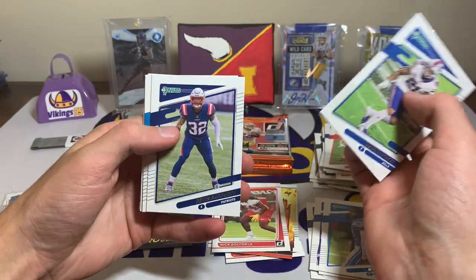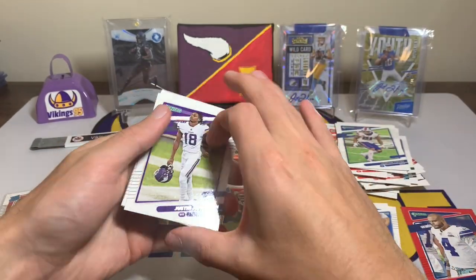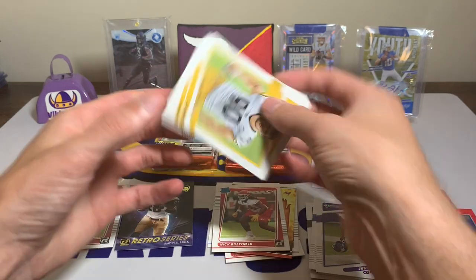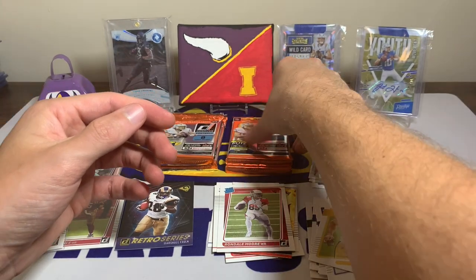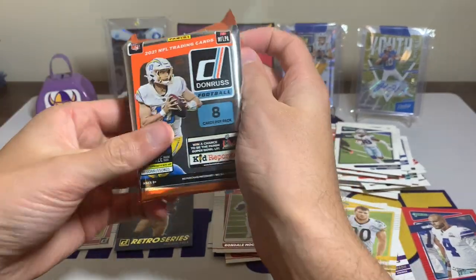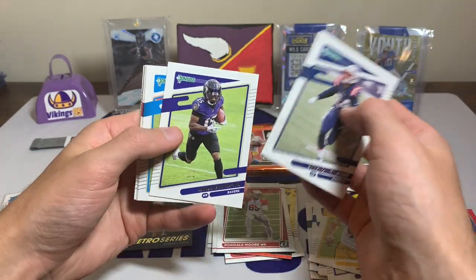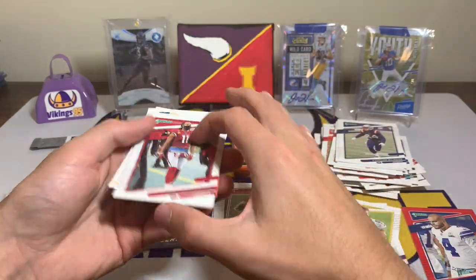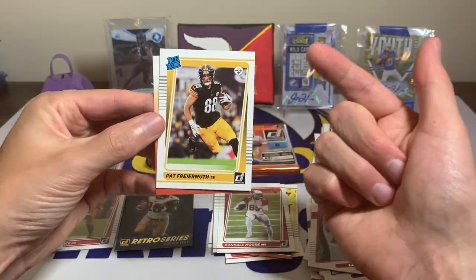Jordan Poyer, Devin McCourty, Robbie Anderson, Leonard Floyd. Justin Jefferson with the variation, CeeDee Lamb, TJ Watt with the variation, and then a Rondell Moore rated rookie of the Cardinals wide receiver. Come on downtown, can we hit one? Stephon Gilmore, Marquise Hollywood Brown, Brian Burns, Johnny Hecker, Michael Vick, the Honey Badger, Larry Fitzgerald — there's the Honey Badger.